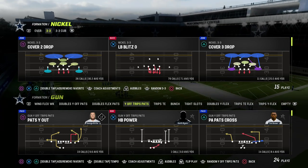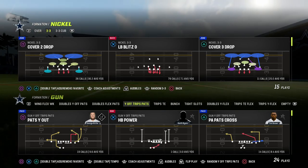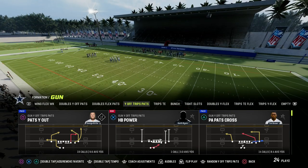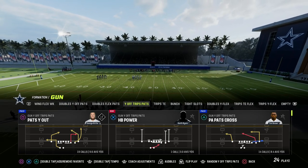In this video, I'm going to show you how to attack the seams or the verticals out of the Y-Off Trips Pats offense in Madden 23. If you want to get my entire U-Trips or Y-Off Trips Pats offensive e-book, make sure that you join the Patreon. I'm going to put a link to that in the description of this video.